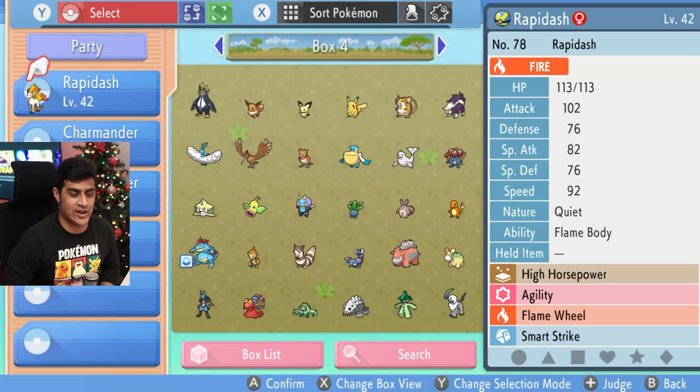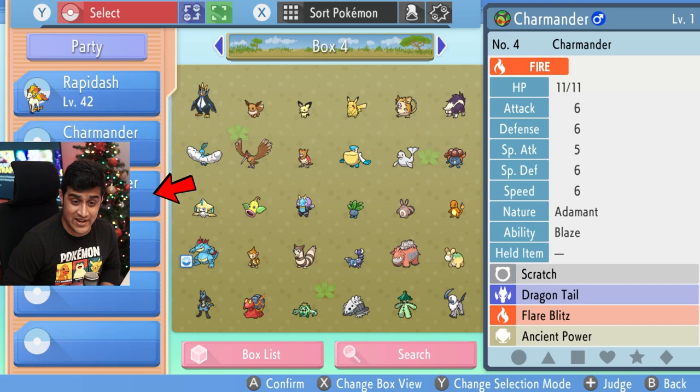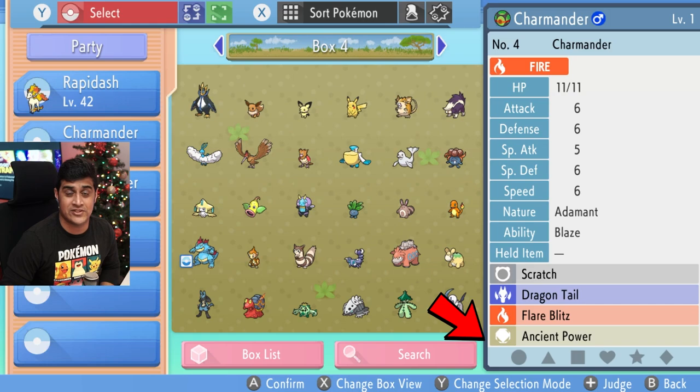Then what we're going to do is go to our Pokemon, go to our boxes, and we're going to see if it transferred. We have our Rapidash, our female Charmander, and our male Charmander. And as you can see, it now has Ancient Power learned from the other Charmander just by being in the same daycare. So while you're not going to be able to make babies, you're going to be able to pass down egg moves.